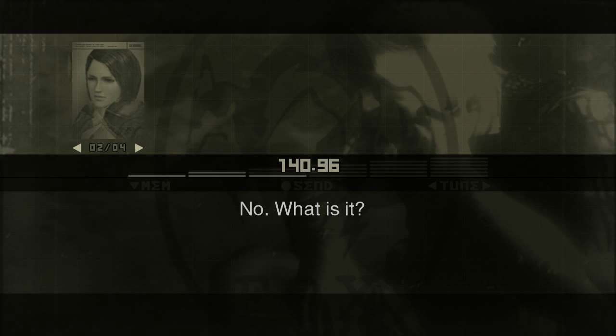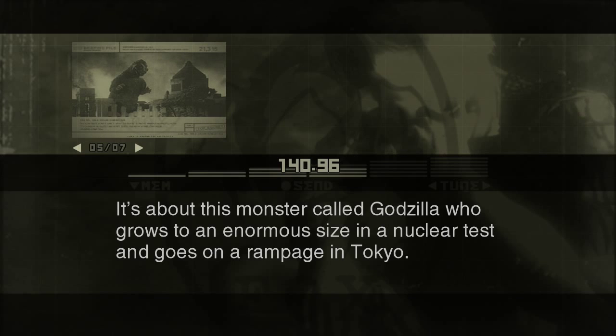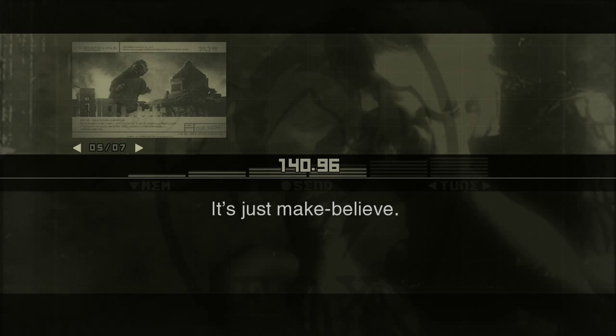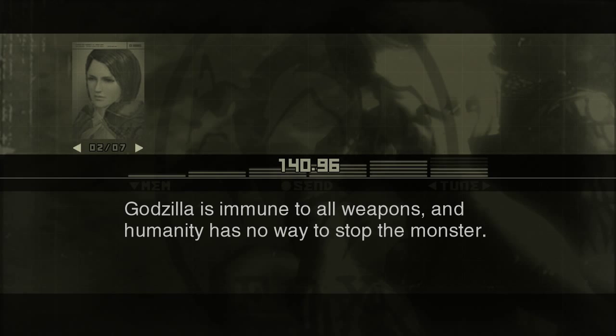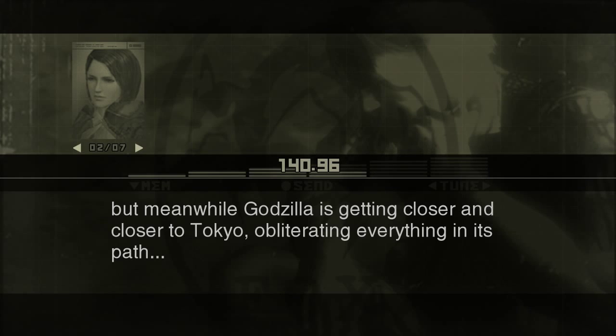When you save your game in Metal Gear Solid games, your mission operator talks to you about stuff. This time our mission operator is a movie buff - he goes on about a rampage in Tokyo nuclear test. 'The Marshall Islands must be crawling with giant monsters right about now. It's just make believe.' 'Maybe that's why my pants have been so tight lately.' So then Godzilla is immune to all weapons and humanity has no way to stop the monster - Dr. Serizawa develops a new weapon, but meanwhile Godzilla is getting closer to Tokyo, obliterating everything in its path.